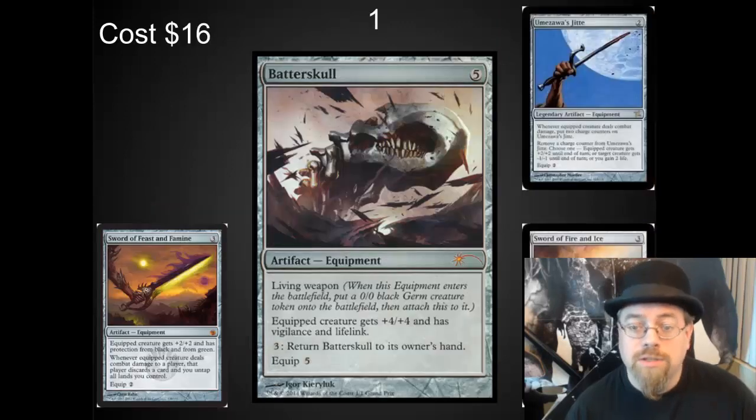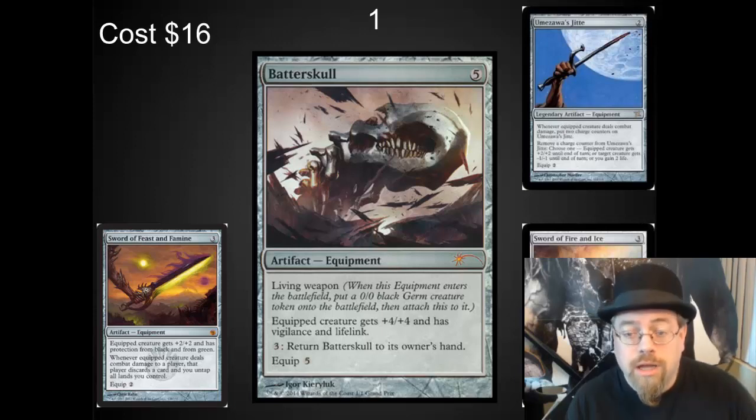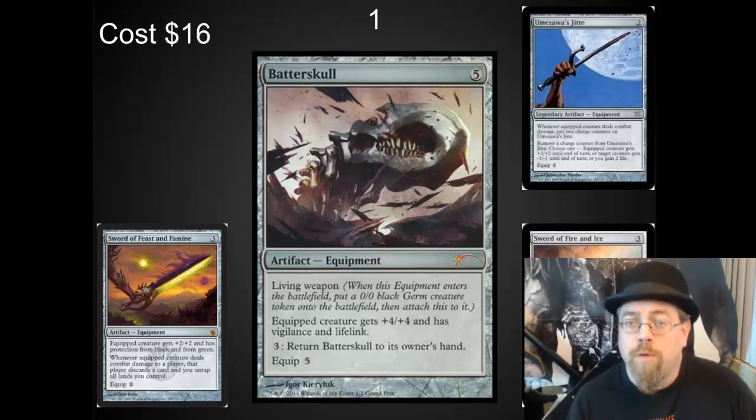In the number 1 spot, I've got Batterskull. This card is just incredible. Equipment is the gift that keeps giving — being able to play it again and again on your commander each time it's killed. What I like about Batterskull over some of the alternatives, like Jitte and Swords, is that it comes with a creature, and for 3 mana you can return it to your hand. In a long grindy game, it's virtually impossible to get rid of. Something like Krosan Grip can kill it, but very, very difficult. The lifelink on this also matters a lot, and Vigilance is the perfect ability for EDH. In normal 1-vs-1 Magic games I don't care for Vigilance, but in EDH where 4 or 5 people can attack you, this is so important — the ability to defend and attack at the same time.